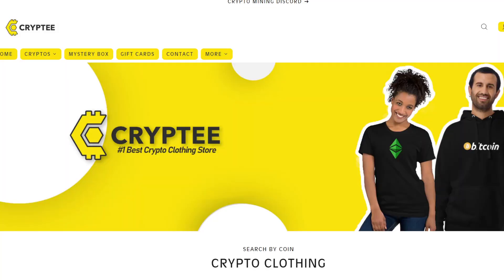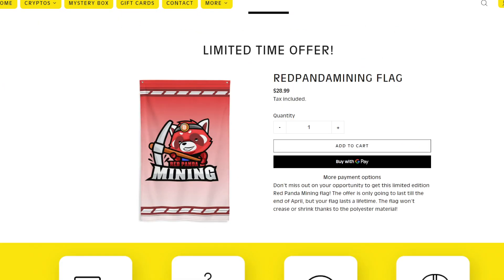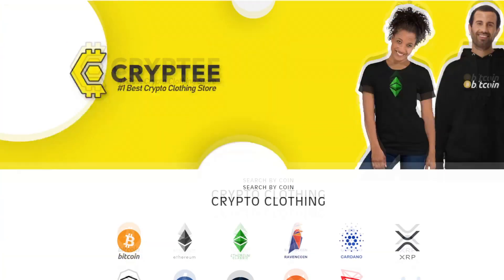Before we get into that, huge shout out to Crypti for making this t-shirt. Look how awesome that looks — the DJ Minds t-shirt. I love this shirt, and on the back it even says DJ Minds. It's really exciting for me because as a content creator on my fifth YouTube channel, nothing has ever said my name. You can also get a cool banner like this, or even Red Pandas or Cavemans. Check them out at Crypti.co — I'll put a link in the description below that will save you 10% off your purchase.